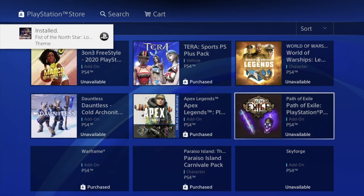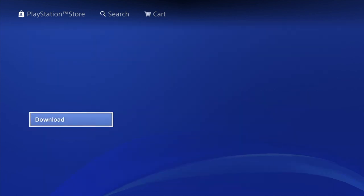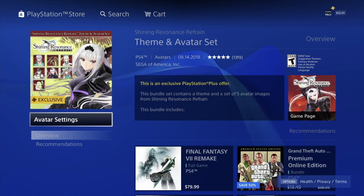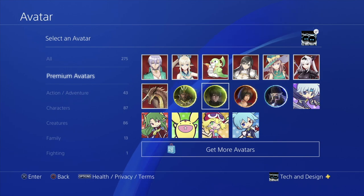Once it starts downloading you guys can get out of it — don't have to wait. If the page refreshes, don't worry, just go back down and see where you left off. We have a Switchblade here, I'm gonna go ahead and download this. Then we should see exclusive avatar settings — yep, this is your set. We can go into avatar settings and from there see our premium avatars and choose any one of them since they came with our PlayStation Plus membership.